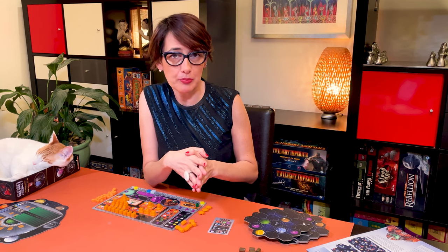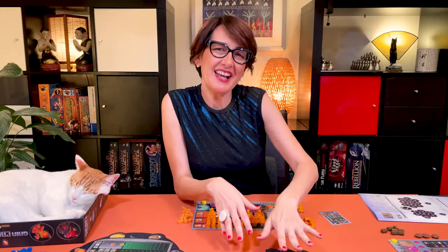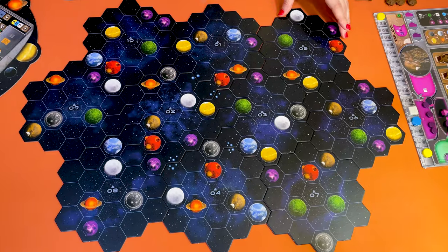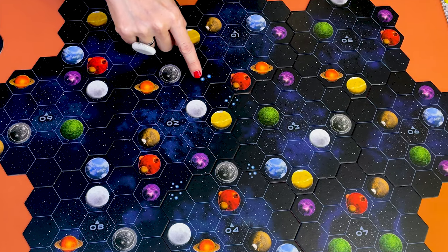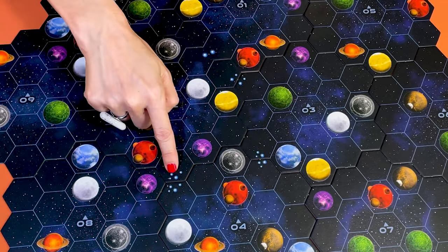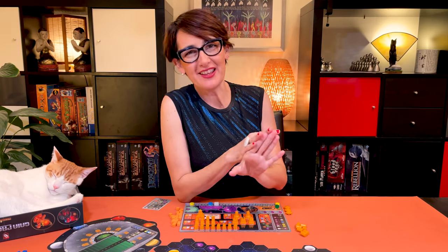Now that players have their individual components, let's finish setting up the other board, starting by building the game board. Assemble seven to ten sectors depending on the number of players. For the first few games, my recommendation is to follow what the rules say on page four for the assembly of the board. Today I'll show you a three-player game. Otherwise, the ten space tiles allow for many board configurations — assemble them as you wish, making sure to align the stars on each edge. Players can assemble the board together whichever way they prefer.